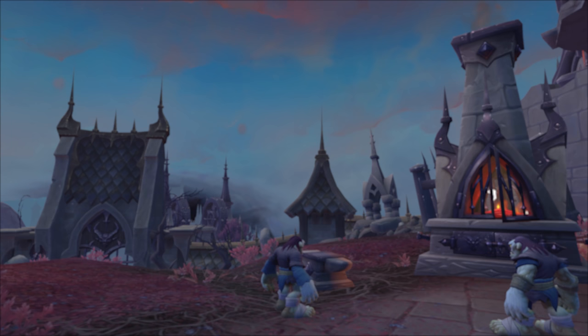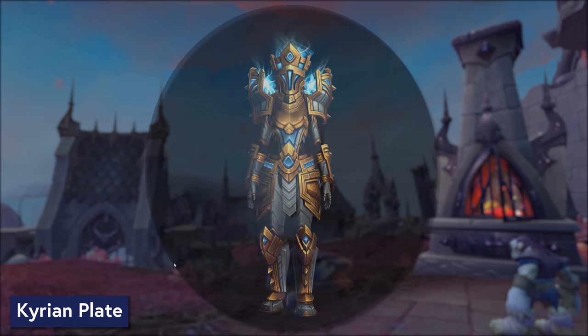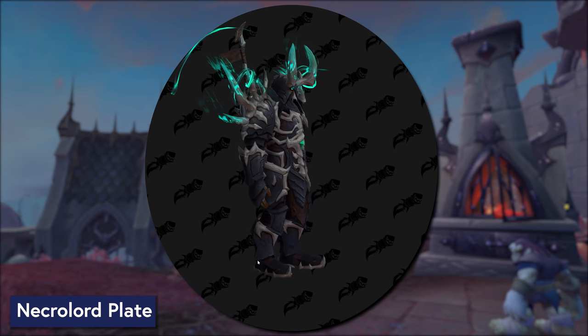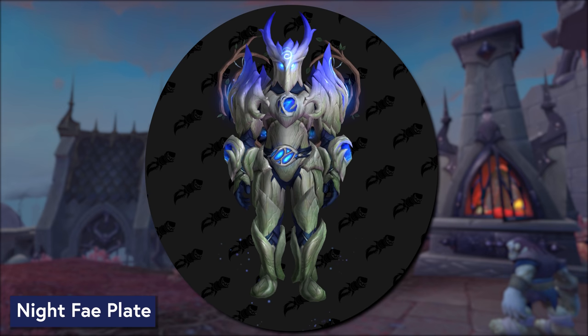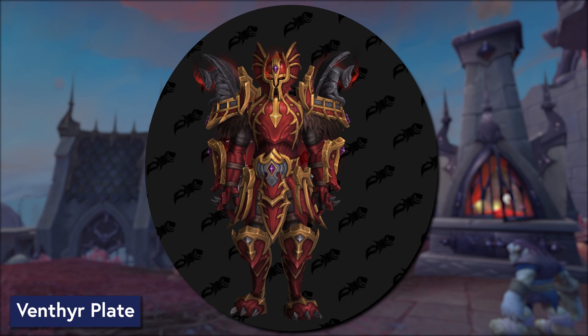Next, it's time to dig into the Covenant sets themselves. I'm looking at these with the mindset of trying to choose a Covenant for a particular character, so I have broken them out by armor type rather than Covenant. Starting with Plate: this is what your Kyrian Plate set is going to look like. If you join the Necrolords on your Plate character, your Covenant set is going to look like this — shown with the tier 1 cloak, but you can swap that out for any of the three once unlocked. The Plate classes that join the Night Fae get access to this Plate set, and Plate characters joining the Venthyr of Revendreth will get to wear this. I am particularly enamoured with the shoulder gargoyles.